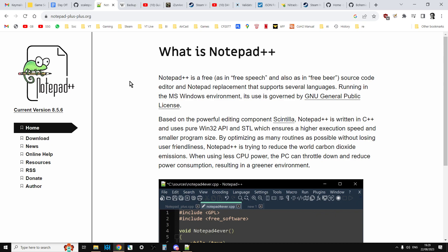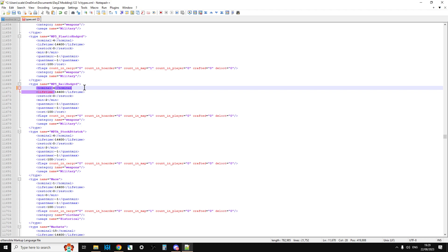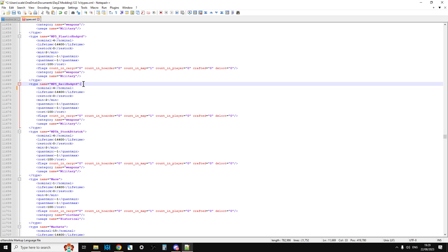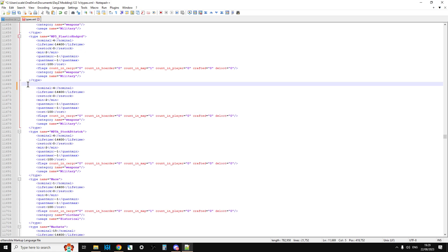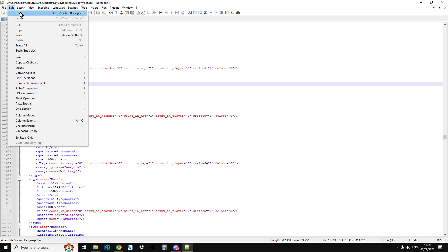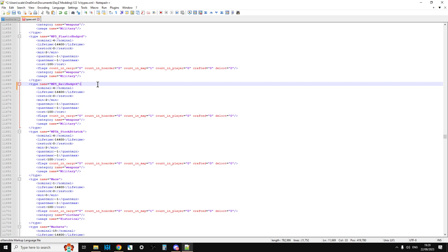I would always recommend using something like Notepad++ for doing your editing. The reason is that it will help you pick up errors sometimes — for example, if you delete a closing bracket you can see how the colors change, and that will help you find things. If you accidentally copy and paste something but miss part of it, the color coding may change and you'll spot that. It doesn't help you with everything, but it will help you with some things. Use Notepad++ so it color codes your text as you go through it.